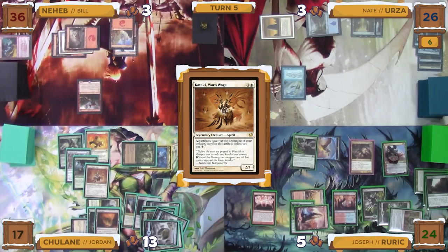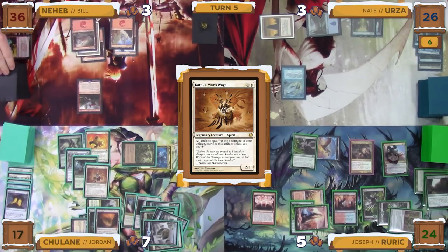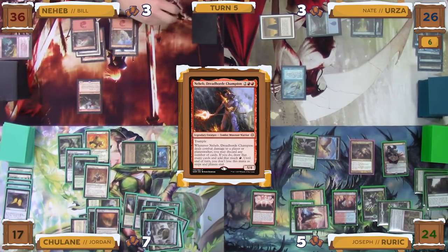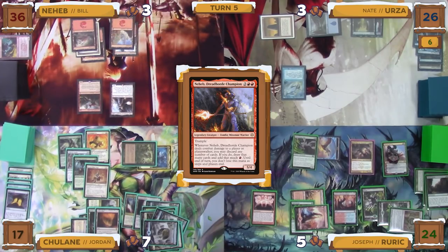Jordan looks at his board state and hands, and with a heavy heart decides to pass the turn to Bill, discarding to hand size. Everyone surprised that it got this far breathes a sigh of relief. Bill untaps, and in his upkeep removes the last time counter on his Neheb, Dreadhorde Champion that was put there from the Delay, and decides to cast it for free. Since it wasn't cast from his hand, he is able to actually cast the spell that he wants to. It resolves and enters with haste.